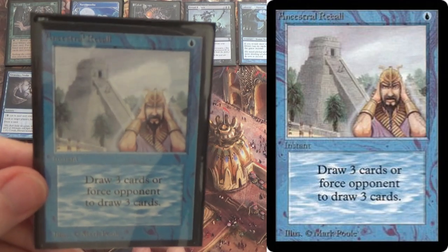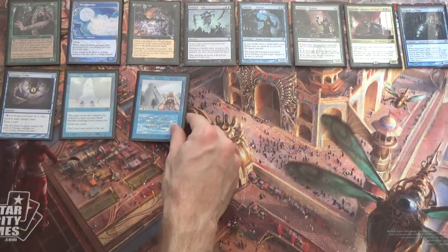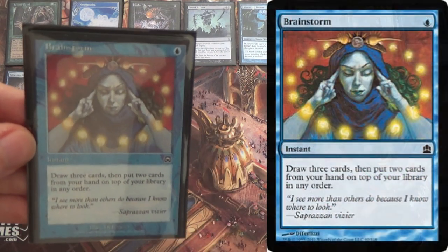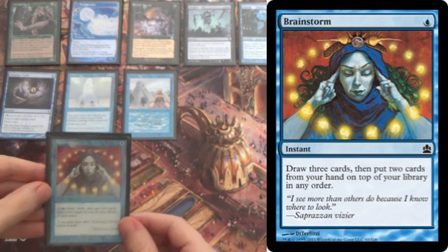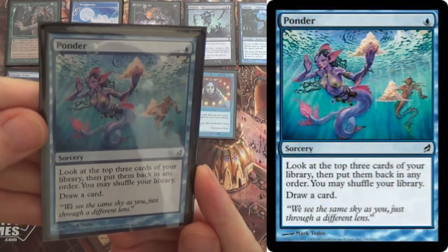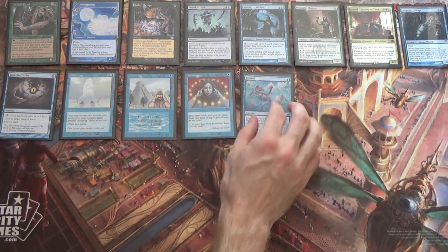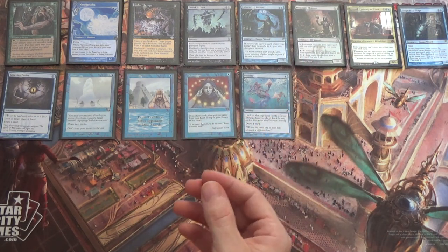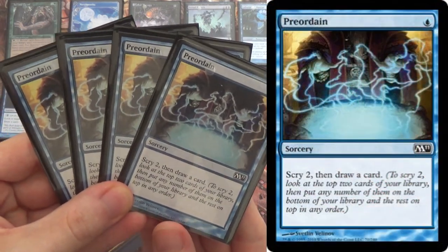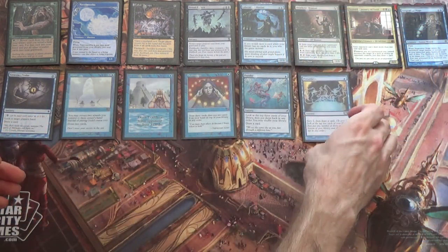Then we have Ancestral Recall — one mana, draw three cards. And Brainstorm, of course. And then Ponder, of course. We have enough Fetchlands that we can easily turn on either one of these. And then we have four Preordains, because of course we're a combo deck looking for a combo. Scry two, draw a card, one mana.